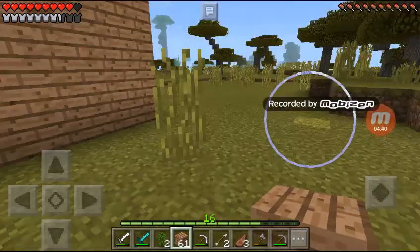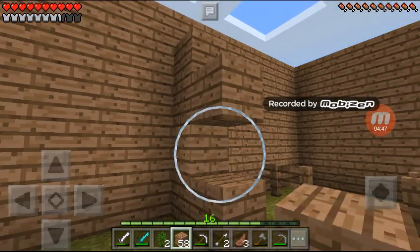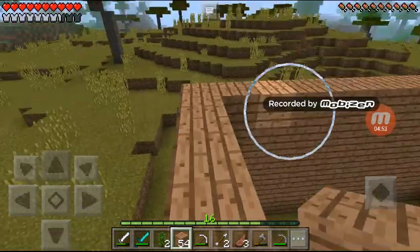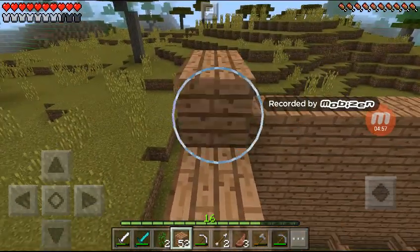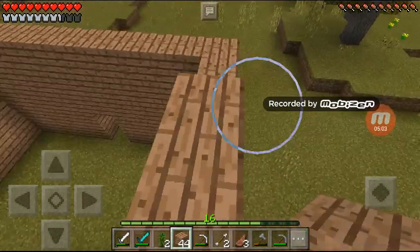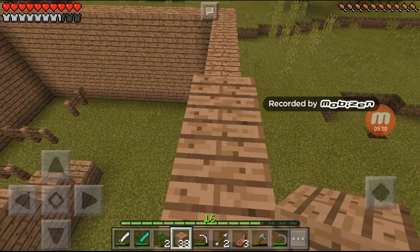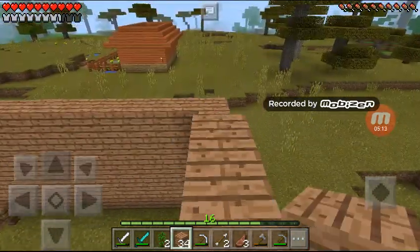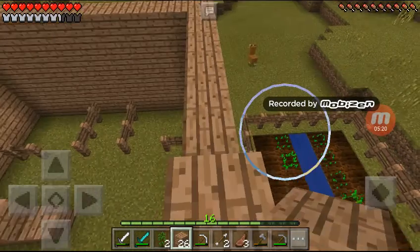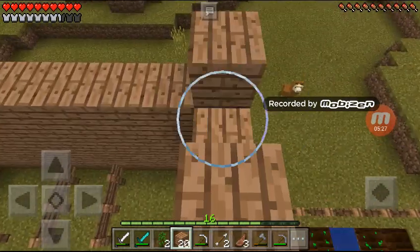I fell down, so I'll go back to the staircase and build two more layers up. This will probably be my last staircase because I probably won't fall again. After one more layer I'll do the slanted roof, put in the cages, and then most of the animals. I think pigs follow potatoes or carrots — I know they follow carrots but I don't have those. I have wheat for the cows and sheep.